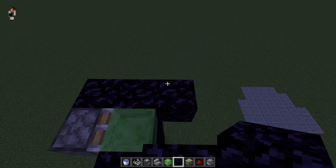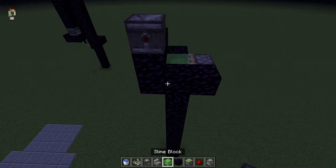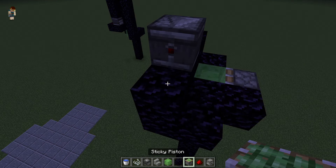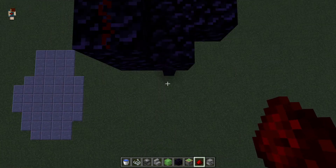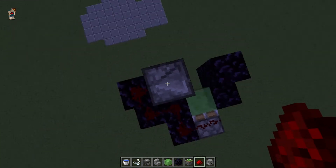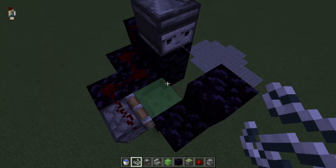Then one block up, then place an observer. Then place some blocks to support the redstone. Then you place your string — it should activate the piston, that's how you'll know it works.